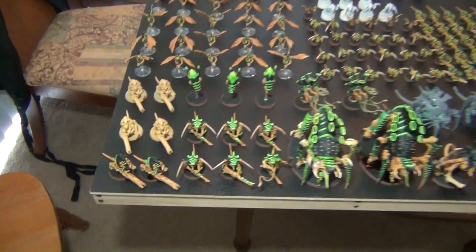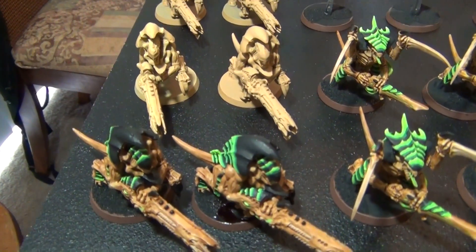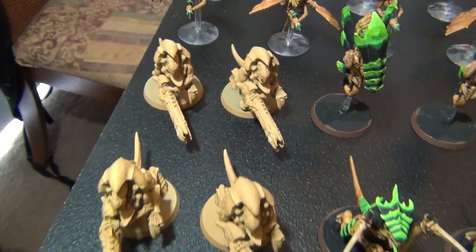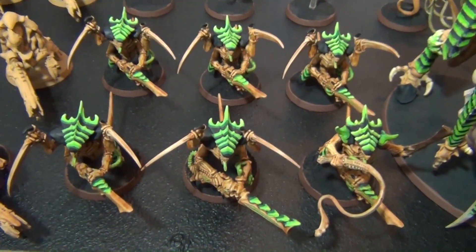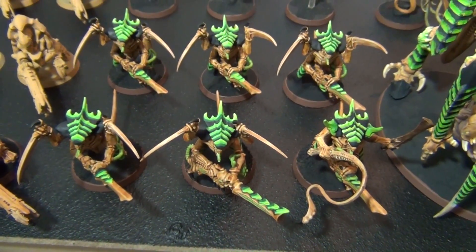We'll start over here — on the ends I have six Hiveguard in two groups, though only two of them are at a completed stage of painting. I've got six Warriors here, and the one on the far right with the lash whip and bone sword I use as my Tyranid Prime.